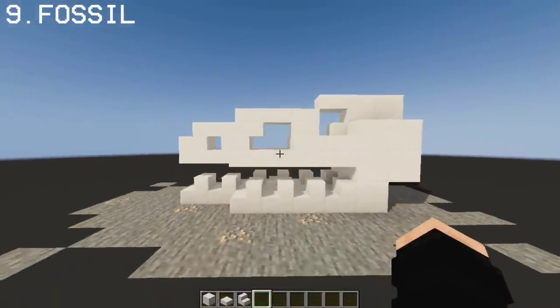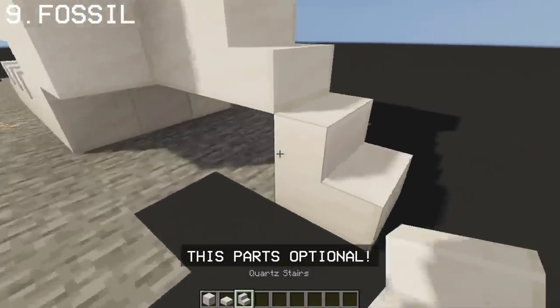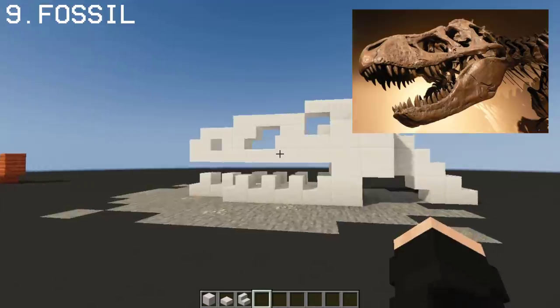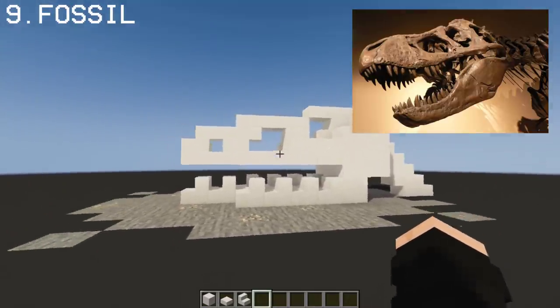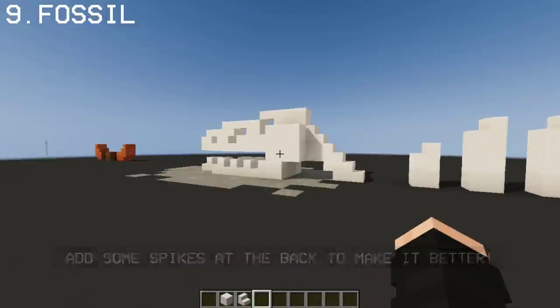Now we got the skull done, continue at the back to make the spine. And there we have a dinosaur fossil. To make it better, I decided to add a couple more quartz blocks at the back. Now it's even better.